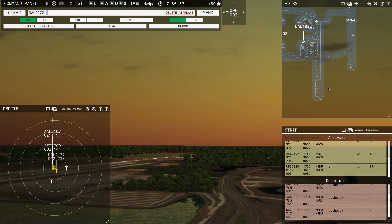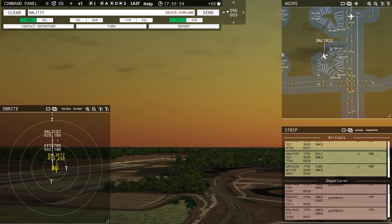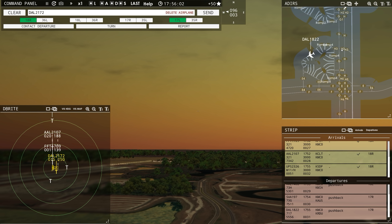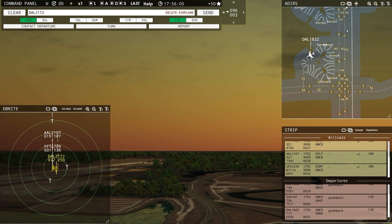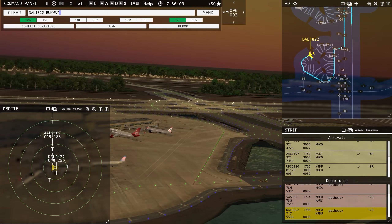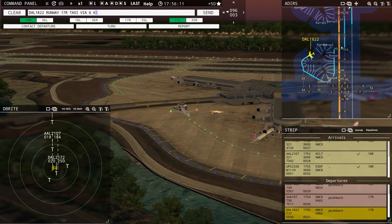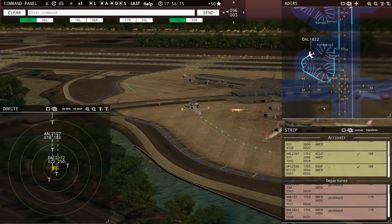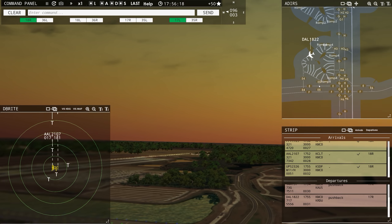Ground, Delta 1822 ready to taxi. We'll get Delta out of here — going to go out via Hotel 3. If we can get down to Golf quicker, let's do Golf Kilo. Delta 1822, runway 17 right, taxi via Golf Kilo. Delta 2172, contact departure. Southwest 197, runway 17 right, clear for takeoff. Southwest 481, taxi to ramp via Foxtrot Golf.